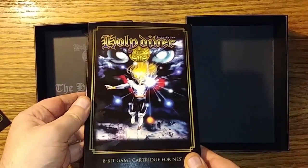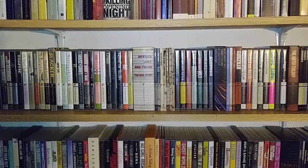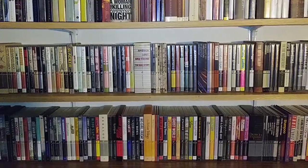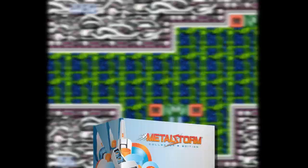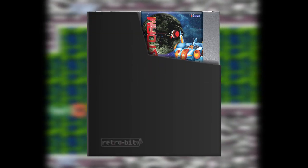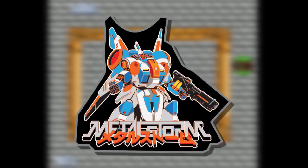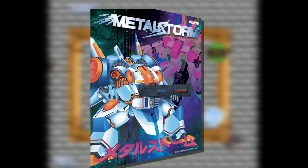These box sets remind me a lot of the Criterion Collection for classic games, only without the spine number — and come on, guys, put in a spine number. I'm a Criterion Collection collector, so this kind of thing appeals to me in a big way. When it comes to Metal Storm, the box is said to come with an outer sleeve, a traditional retail box, a cartridge with the usual sleeve, and a full-color instruction manual. It also comes with a limited edition enamel pin, two art cards, and a dual-sided poster.